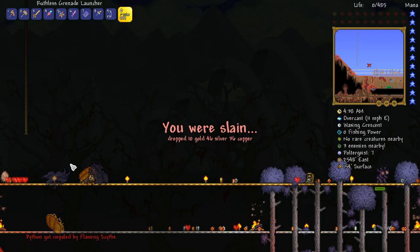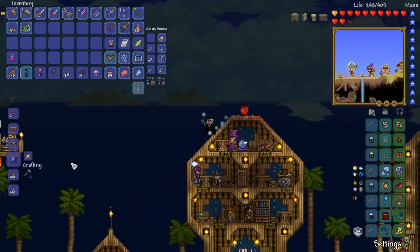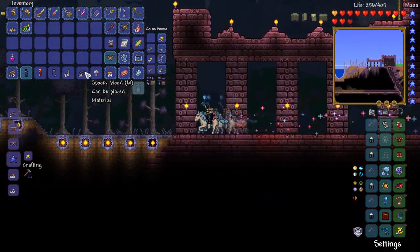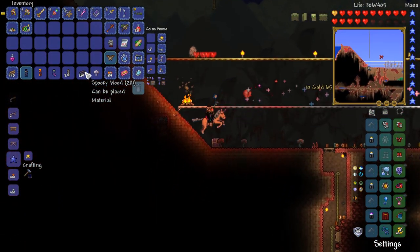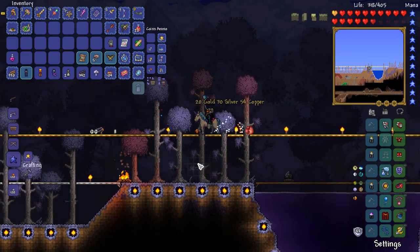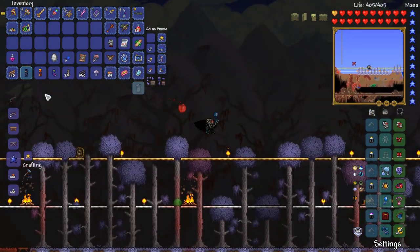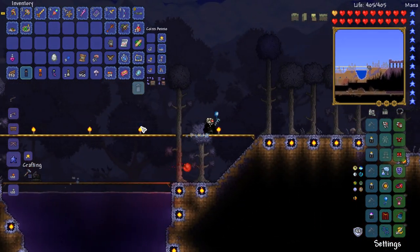We did get ourselves a spider egg from that, which is pretty cool. We've got ourselves the necromantic scroll somewhere around — I'm going to go pick that up. 61 spooky wood — you can't be serious. There's got to be a whole bunch on the floor or something. Oh wow, okay — I've got more than I first thought. 342 — is that going to be enough to replace the entire tree? I've no idea. Necromantic scroll and a spider egg — for the first run with just explosives, I think that's pretty good. We're going to end the episode right there.